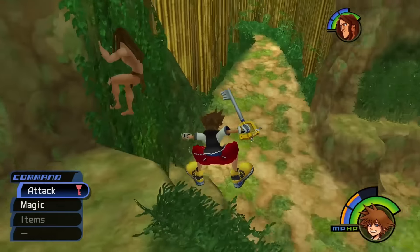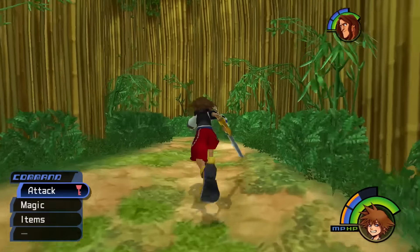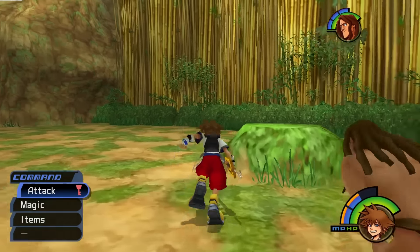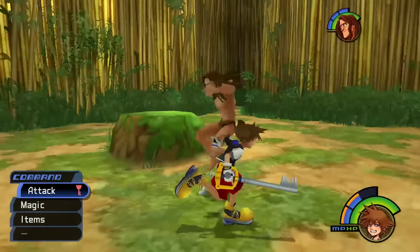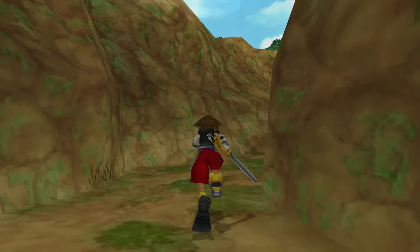In certain worlds you will get support characters such as Tarzan that come with their own unique abilities and whatnot. Now what is this about? Maybe we get Fire? Burn it? No? I suppose let's go deeper into the jungle first. I guess we could always come back to that chest. Heartless. Look at this giant bamboo — so cool.